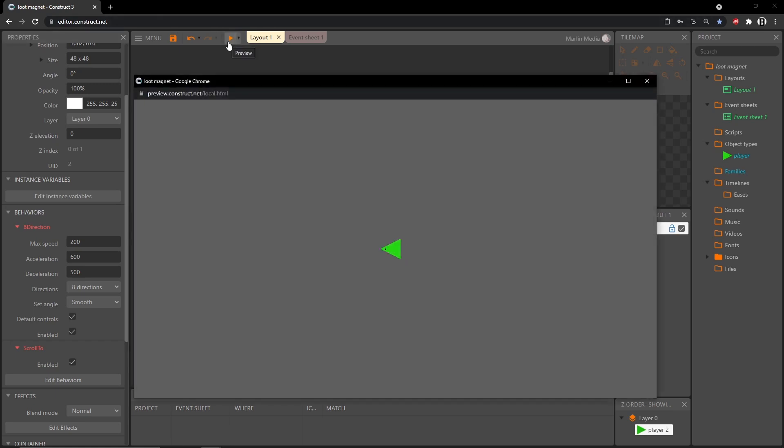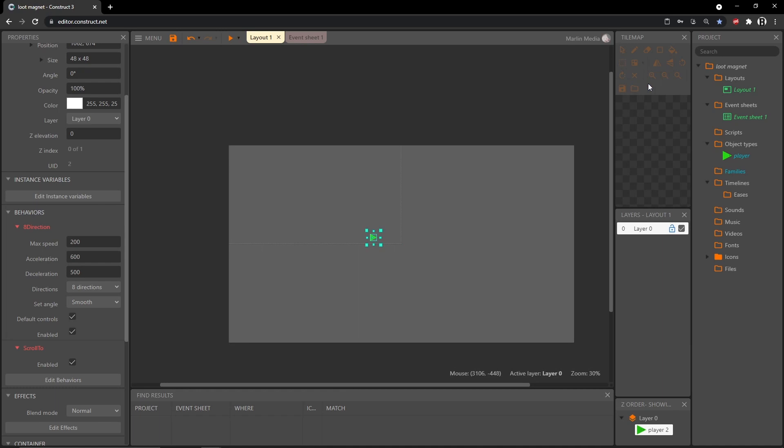If we play that, the player is changing directions but appears stationary in the middle since the background is solid — we'll fix that. Back in the properties panel under the eight-direction behavior, I'll bump max speed to 450, change acceleration and deceleration both to 3000, enable eight-direction smooth, and leave the rest. We'll change the default controls to WASD shortly.